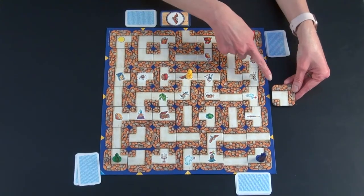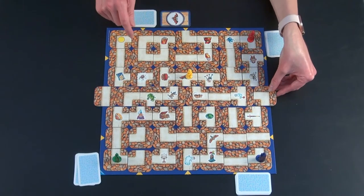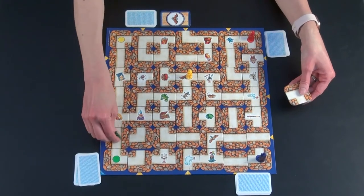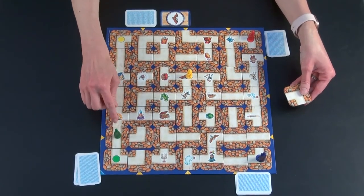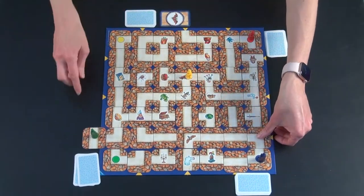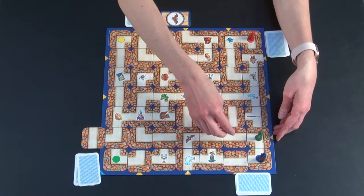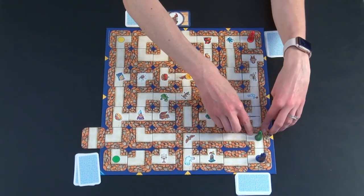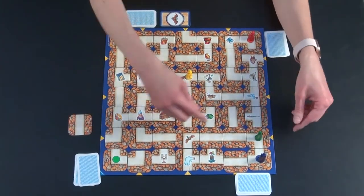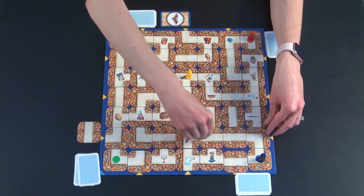A couple of rules about placing tiles. You cannot place a tile back in on the board exactly where it was pushed out. And if someone's character is on the end and anybody pushes in a tile and they fall off the board, they are transported to the other side of the board — that does not count as their character's move for that turn. So if green pushed in that tile and moved it over, they can still move their character around after that.